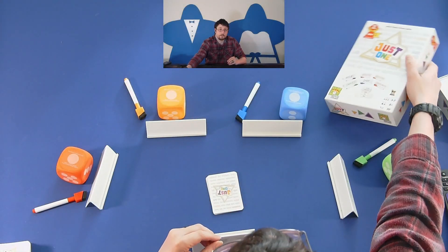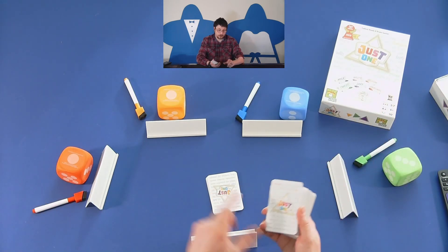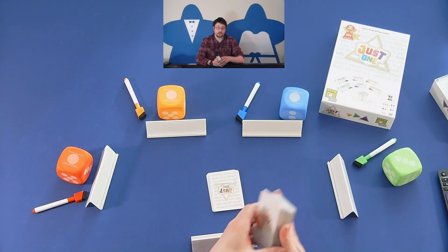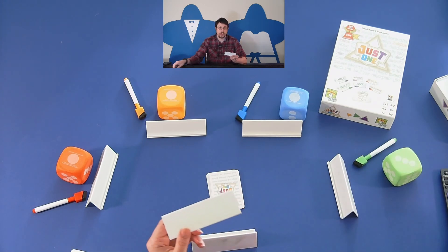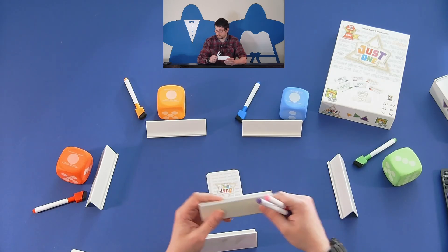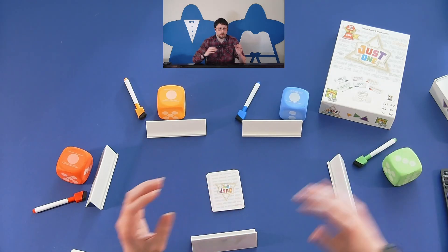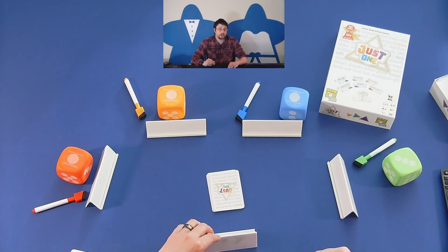To set up the game, you're going to shuffle up and deal 13 of these cards to the table. You're going to give each player an easel and a dry-erase marker to write on the easel. Then you randomly choose an active starting player — let's say red will be the active starting player for the first round.